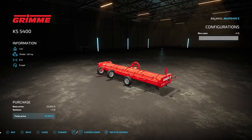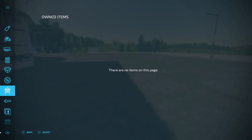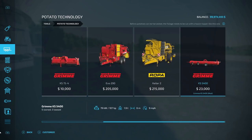After that, we have a haulm topper for potatoes — the Grimmy KS5400 from Mafu FS. We just got the potato seeder, and on this weekend's live streams we did about 8 to 10 hours of the potato factory. This topper is 1.9 tons, requires 107 horsepower, 6 working meters — compared to the previous 3.2-meter one — so this should make potatoes a lot faster. $23,000, with rim color customization.